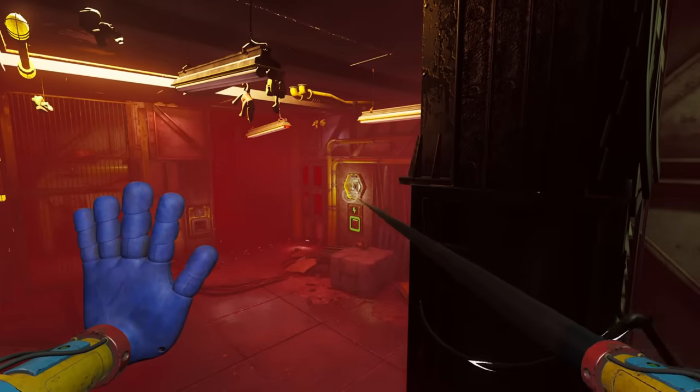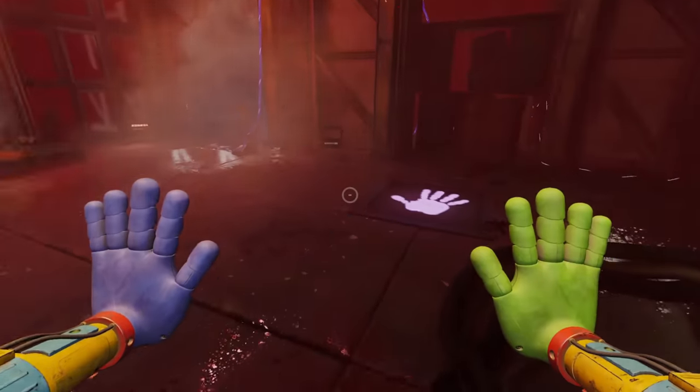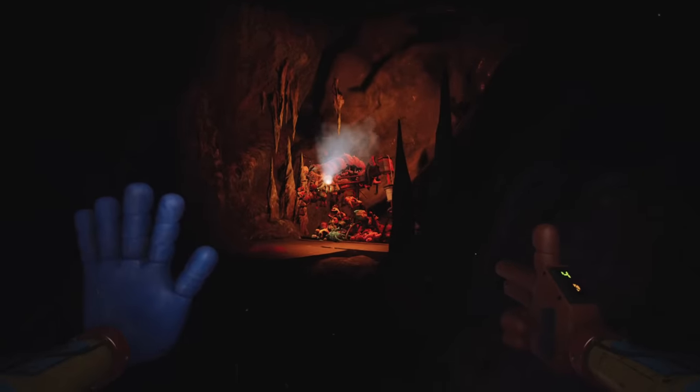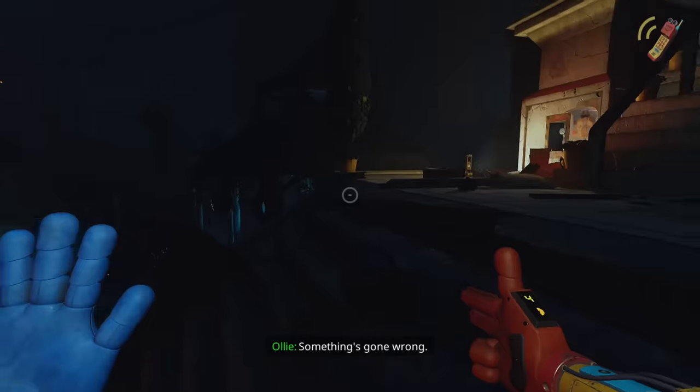Juggling all three hands might have been deemed too much to deal with, but I wish the orange hand got a bit more use in this chapter. It just seemed to end up being a way to generate light in darker areas towards the end.